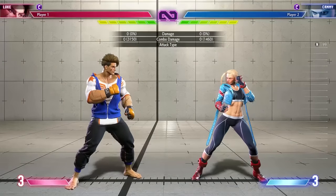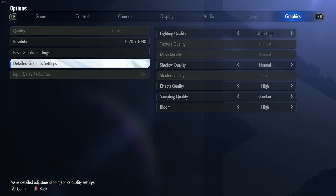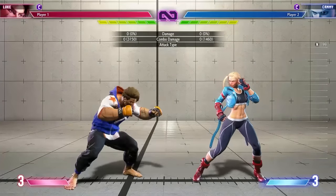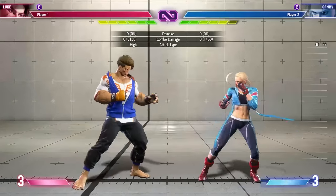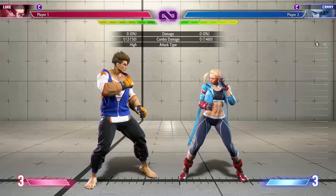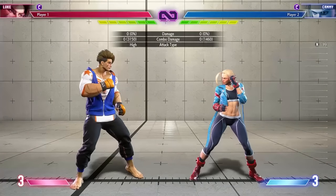The first tip: check out the options menu and go into the graphics settings. There is an input delay reduction setting — currently it's turned on. You can change it in the main menu, and what this does is make the game more responsive. Your moves will come out faster, which will help you react to everything. It will come at the cost of screen tearing if you're running at 60hz, which I believe is the default. If you're on PS4, I don't think you have this option at all.